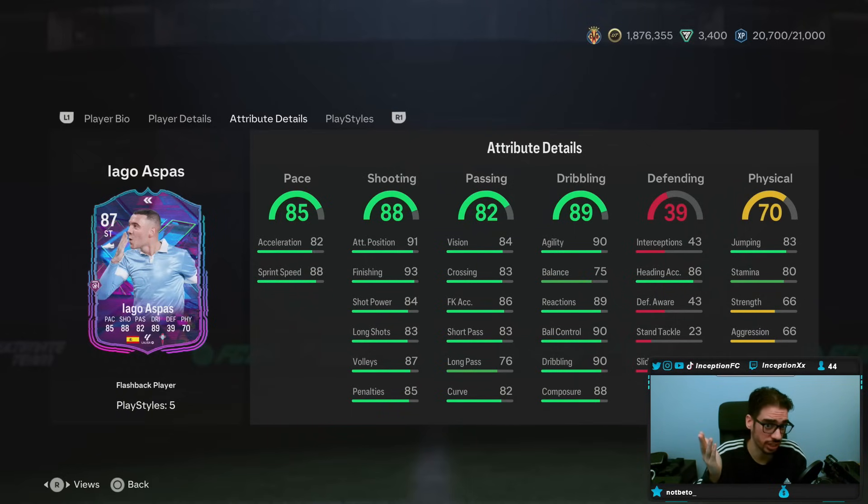Honestly, he kind of looks like a CAM. On an engine chemistry style or something to make him as responsive as possible, work with the Finesse Shot Plus, and then already have base card stats for shooting in a certain area. But I could potentially give him a Hawk chemistry style, and his dribbling hopefully is good by default. It does look very strangely formatted, 100%.